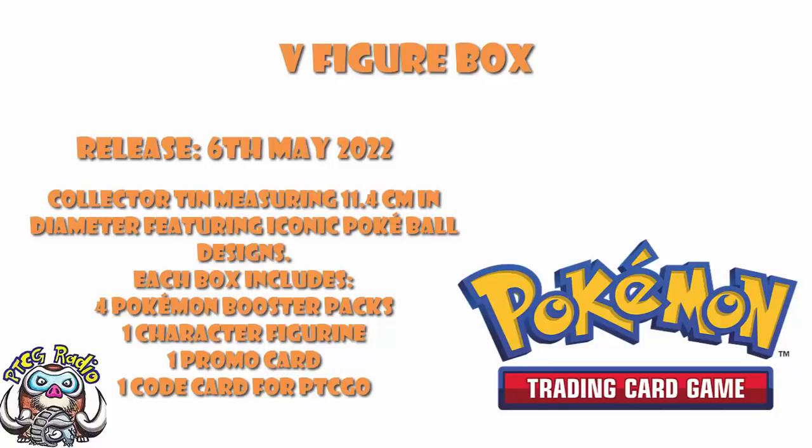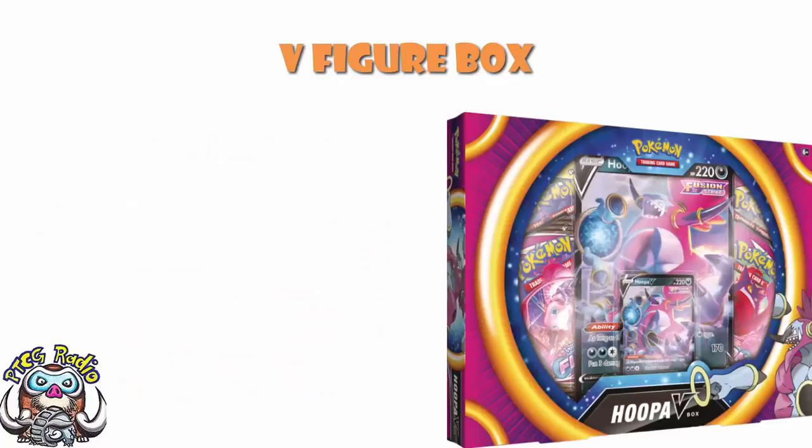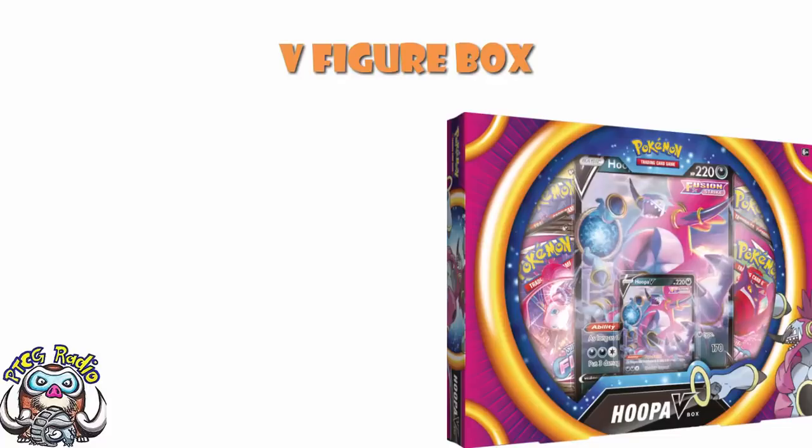Japan gets a Pokémon V — the most recent one we saw was Infernape V in the most recent Gym Card set. And they often end up coming over here as promos, though not all the time. But they often do come over here as promos. Of course, lately Pokémon are going a slightly different route — if you look at something like the Hooper box, that was literally just removed from Fusion Strike, though the full-art version was still in Fusion Strike. But we've got a long history of Japanese promo Pokémon V, GX, and things of that nature coming over here as promos in boxes, and that's absolutely fine.